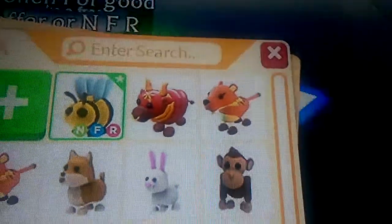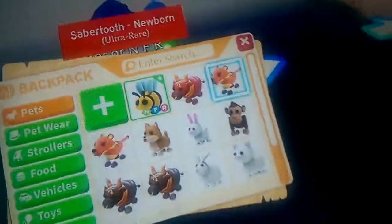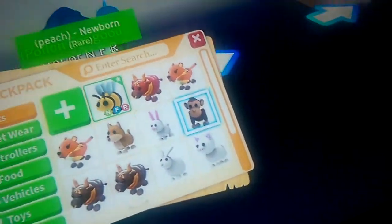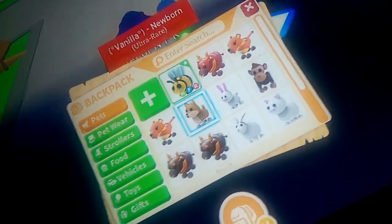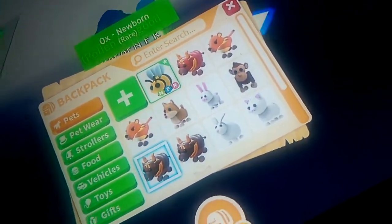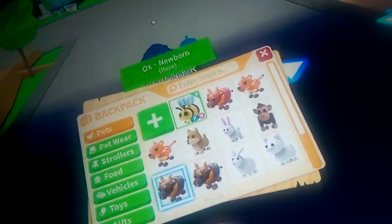Here's my Lunar Ox, my Sabre Tooth, this one's called Pollen, this is a Sabre Tooth, Bunky. I think my sister got me this, and the Bunny, Vanilla, Junior — my sister got me that when I first got my first pet.